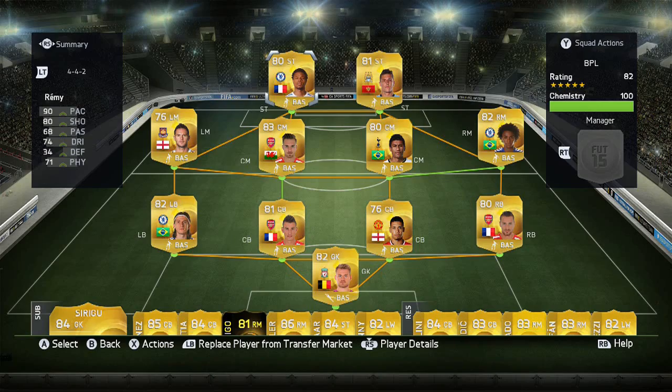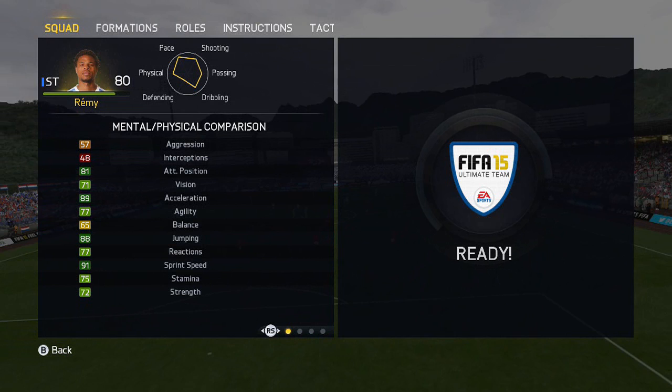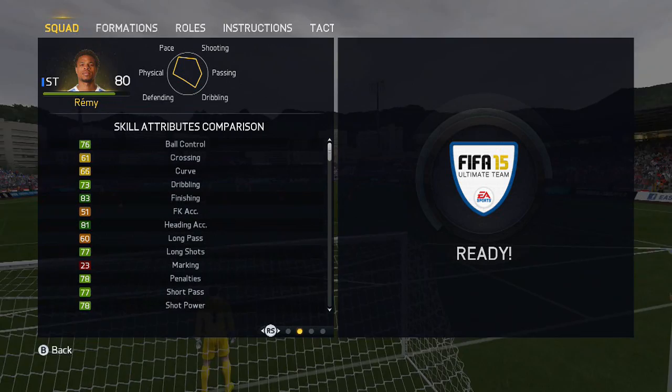Before we head into the review, let's check out his in-game stats — they look fairly decent. Key ones: attacking positioning 81, acceleration 89, jumping 88, sprint speed 91, strength 72. For skill attributes: 83 finishing, 81 heading accuracy, and the rest are in the mid-70s. He looks like a fairly solid card.